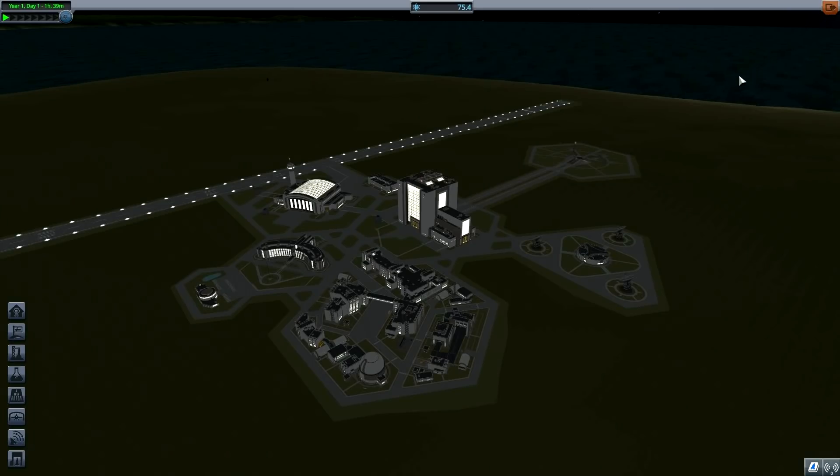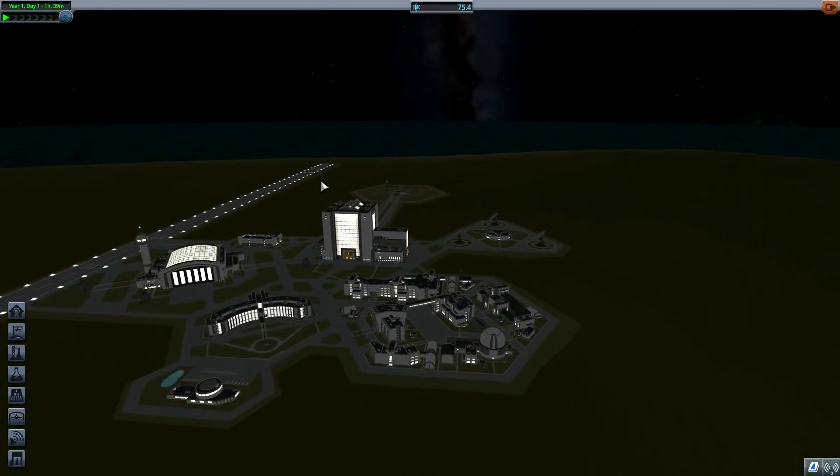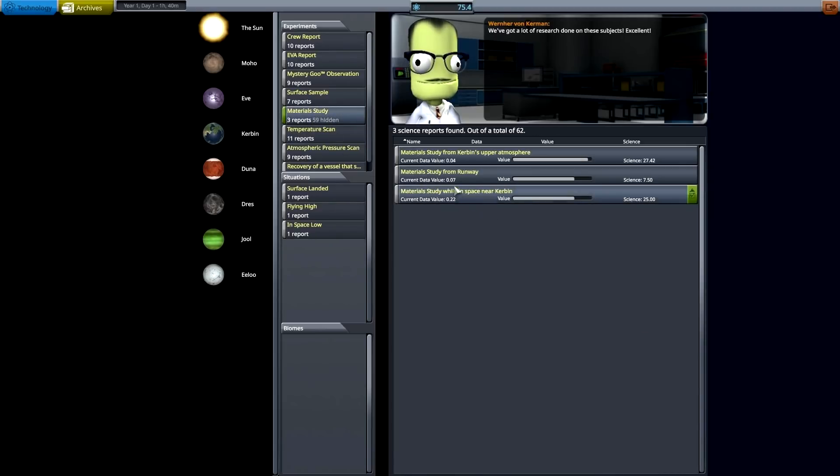That's basically the motivation for this episode. Let's build a craft that will acquire us at least 15 more science. Looking at the materials study, it has the least reports - upper atmosphere, runway, and space near Kerbin. Lower atmosphere and even the landing pad are missing data, which is interesting.